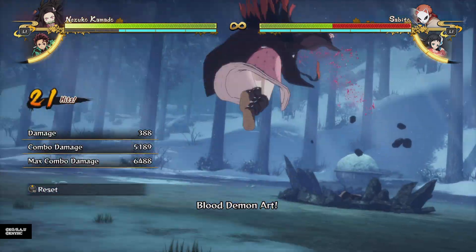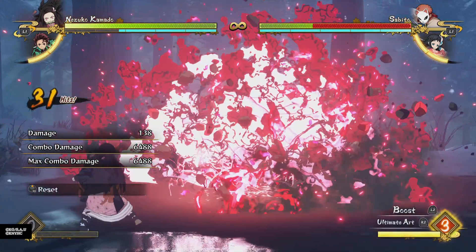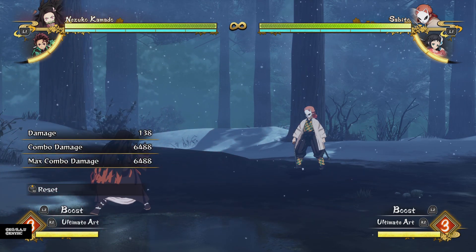Those are Nezuko's combos. I included a little bit of pressure in there because I feel like it's really important to a character — you need to know how to do pressure combos. Nezuko is an interesting combo character and an interesting pressure character. I hope this helped. Thanks for watching. Bye bye.